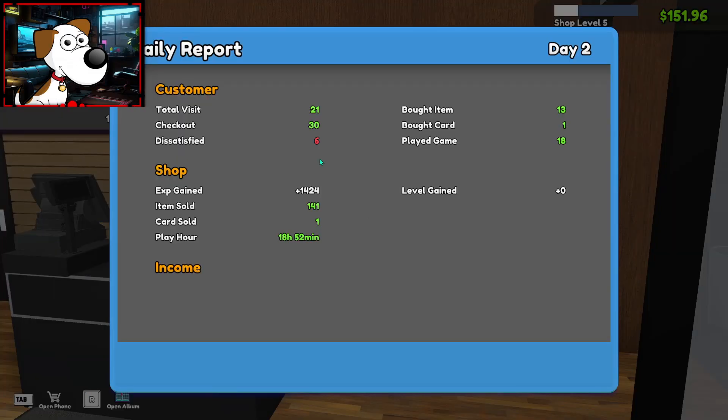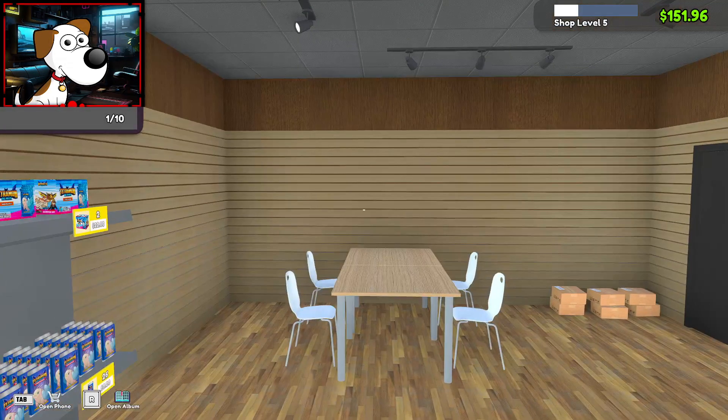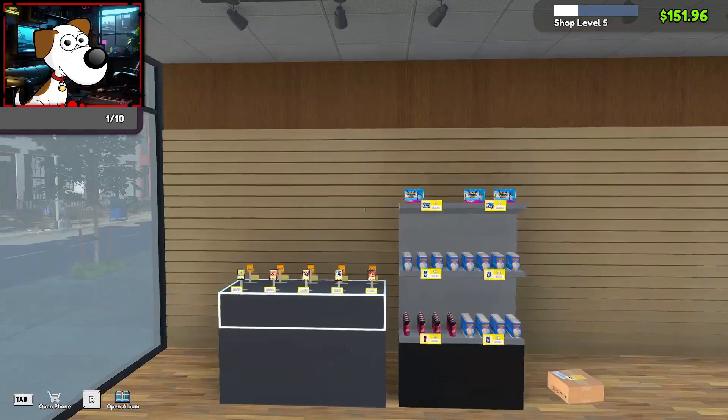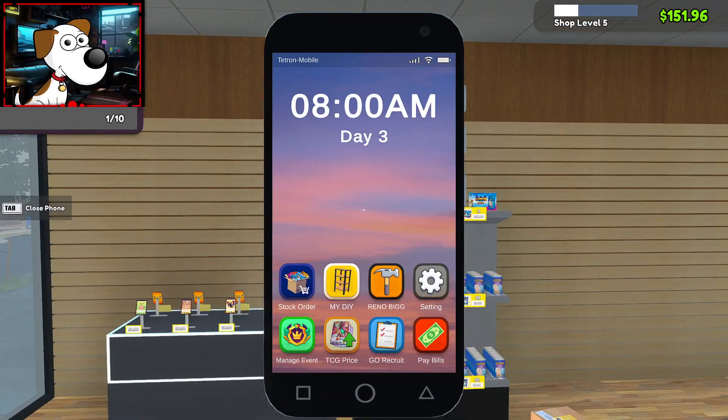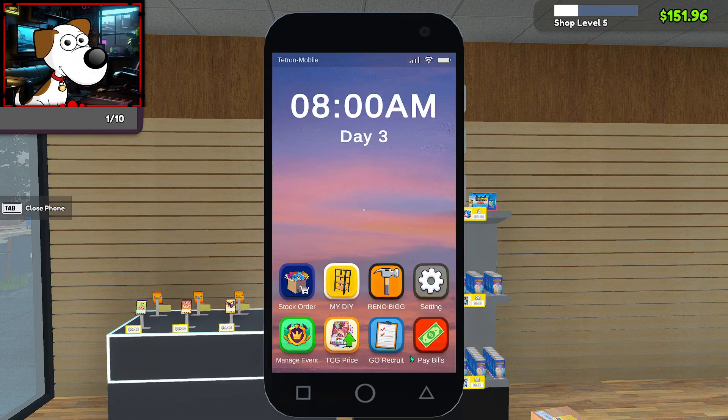Going ahead and end the day. We have six dissatisfied customers — I think that has to do with the price again, because they were like $2, $3 is fair. I'm pretty sure some people just didn't buy anything because they were at the card game event. Vintage event. Possible next day effect. Compromise event.